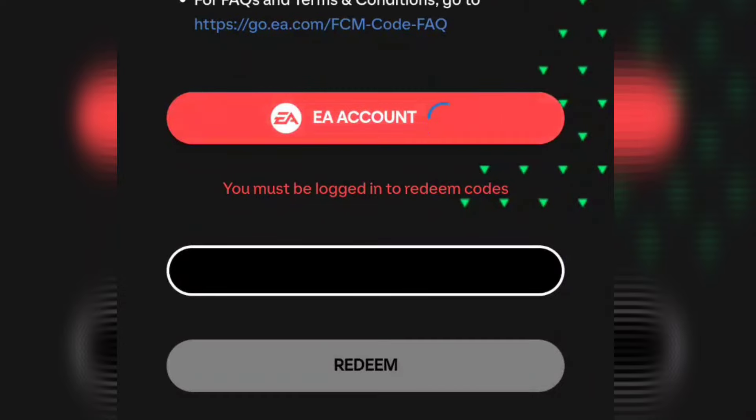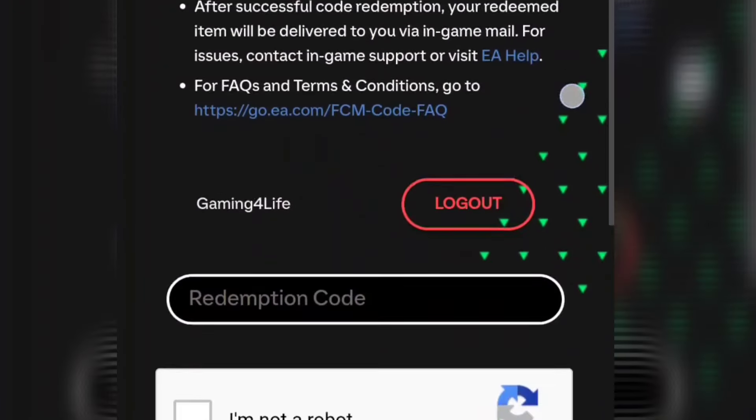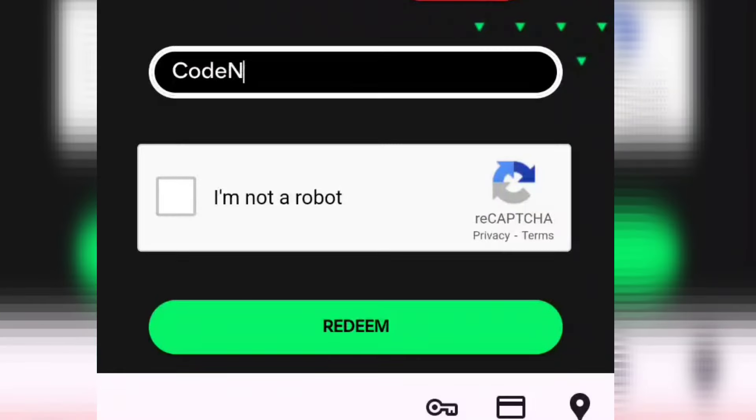For first timers, you need to create an EA account to log in. Now we have logged in and here we can enter the redeem code. Link in the pinned comments — also make sure to like and subscribe. Type the redeem code here as you see on the screen.